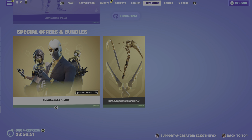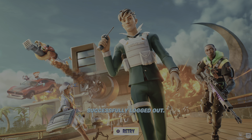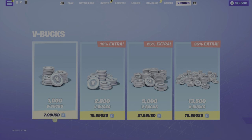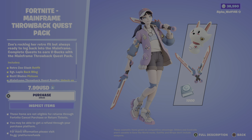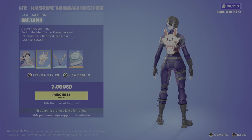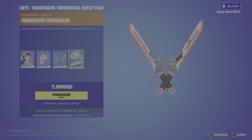Might have to log out to see the new bundle. Alright, there's the new bundle, called the Main Frame Throwback Quest Pack. Then we have the Retro Zoe Clash Outfit, with the Sergeant Lapin Back Bling, with the Banner's Blades, and the Main Frame Throwback Quest.